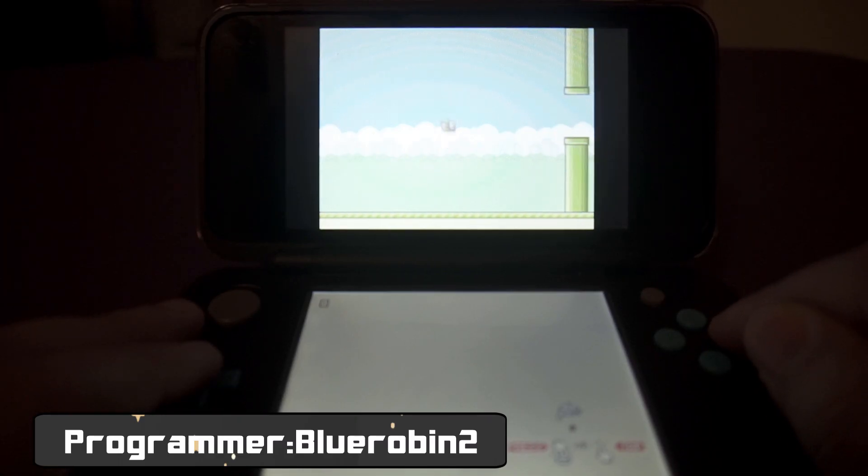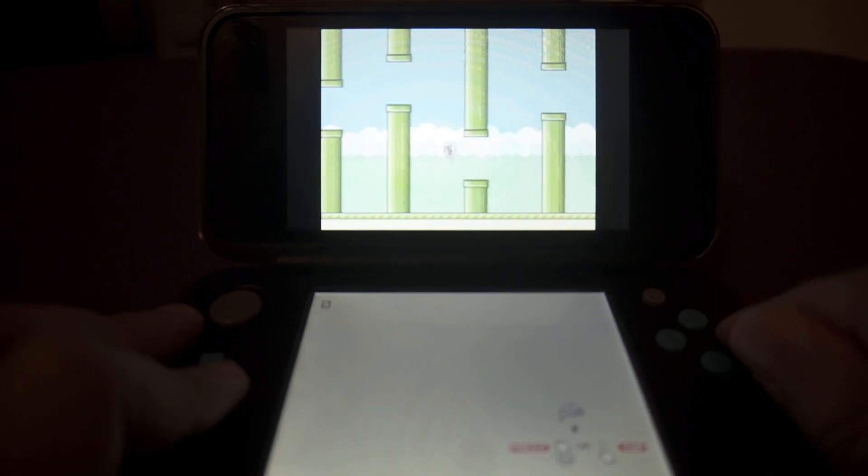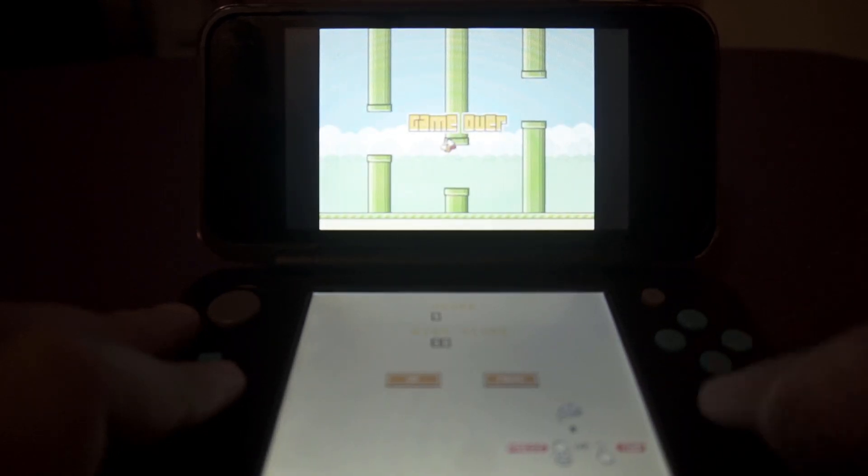Next is Flappy Bird PTC Edition. This port was made by Blue Robin 2, and well, it's Flappy Bird — an almost exact recreation of the mobile game that reached hype levels for some reason. Not much to say really, it just works well and I have no complaints.